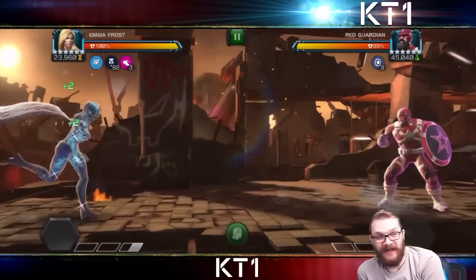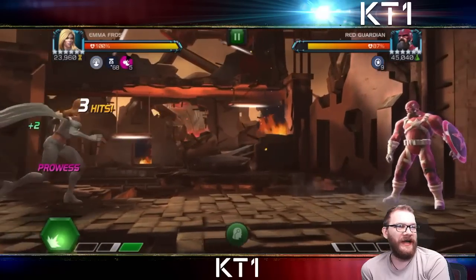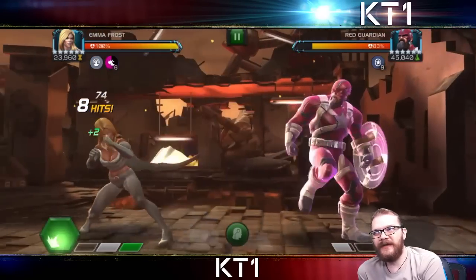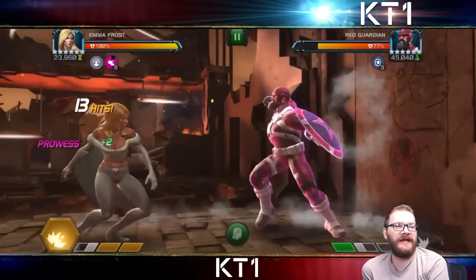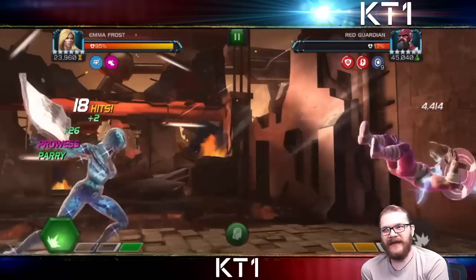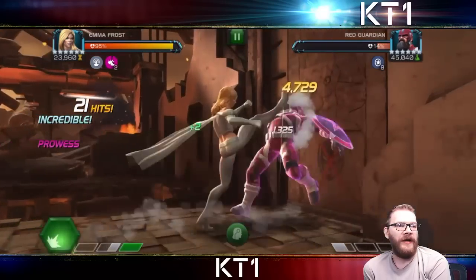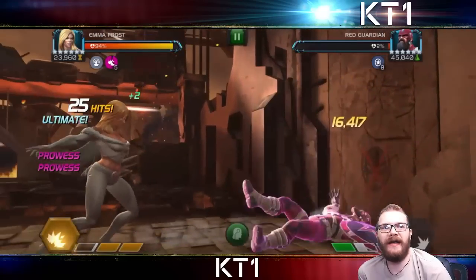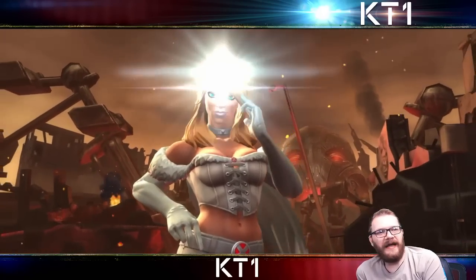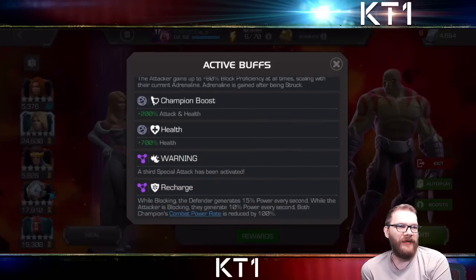Now we have another fight against Red Guardian. You do your parries, drop your heavies, and as we can see, Red Guardian still hasn't even reached a full bar of power. That's one of the coolest things about Emma Frost — you can actually get to your level two before the opponent has had a chance to drop their level one. That's one of the reasons I like Mr. Negative so much, because you can do basically the same thing. In my opinion that's always a powerful mechanic to have, because a lot of trouble starts when opponents are throwing specials. A very quick takedown there.